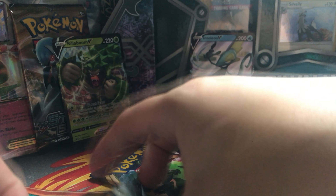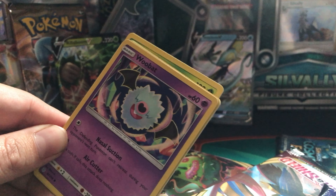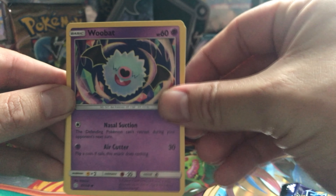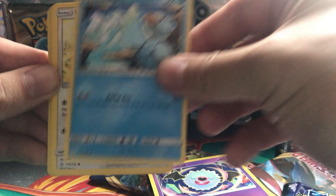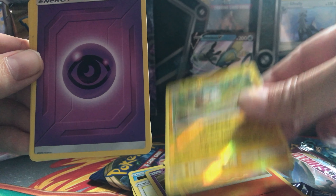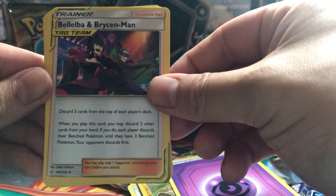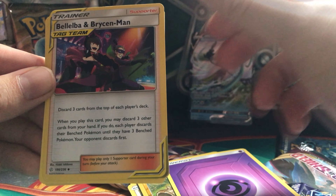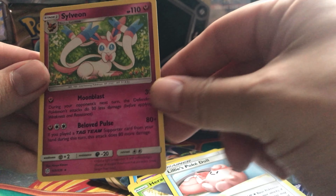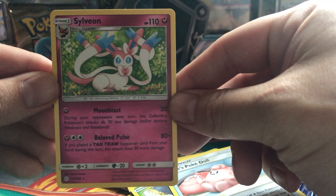Let's start opening — we will go Cosmic Eclipse first. Here is an online code for you guys. We got Woobat, Ducklett, Helioptile, Cosmic, Slugma, Togemarr Reverse, Psychic Energy, Bulbasaur, and Brancyman — I don't even know who that is. That's our trainer card. Heracross. Lily Pokedoll. And we got Sylveon as our rare card — it's not a holo one, so nothing special.